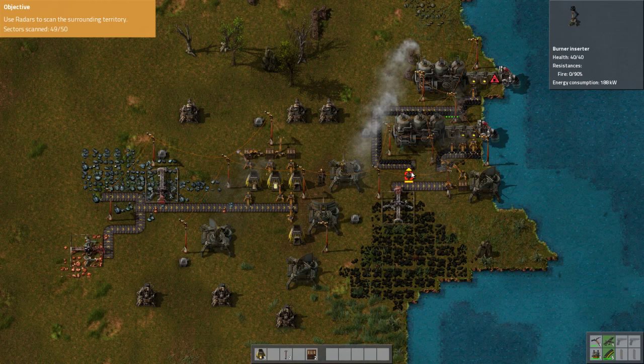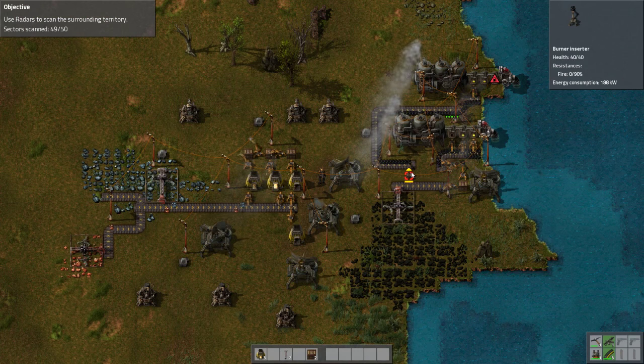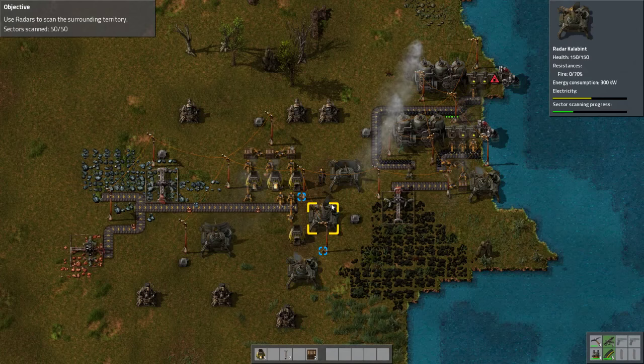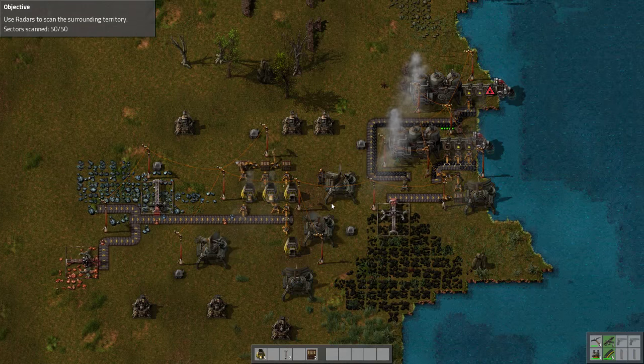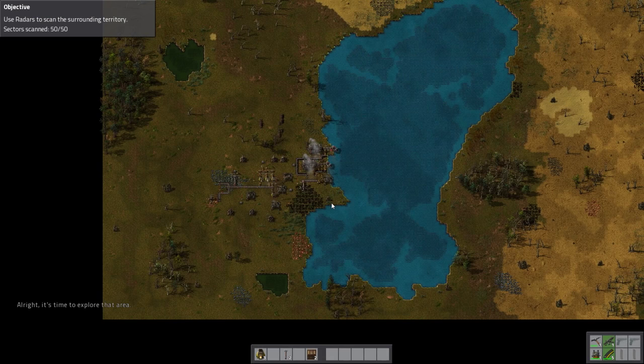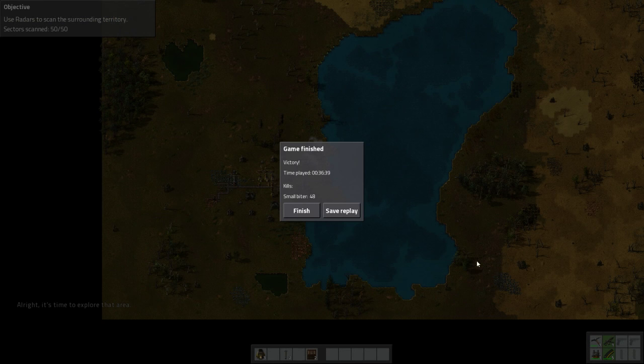Here we go — any second now we'll get our last sector scanned. Don't know if that's the end of the mission or if that'll be something else. Sector scan complete — small shipwreck located to the southeast. I wonder if the shipwreck itself is part of this mission or the next mission. It's time to explore that area — to the southeast, they said. And the mission's over!